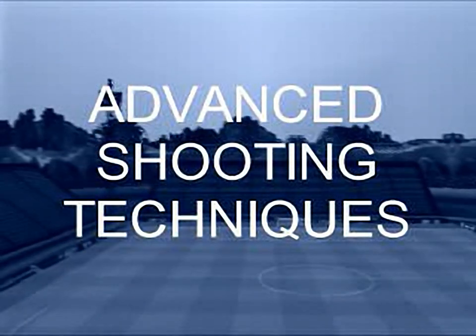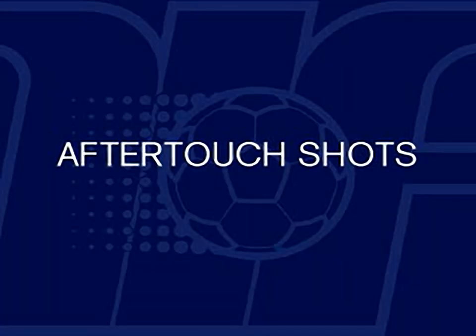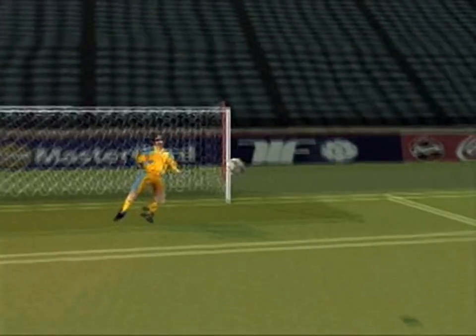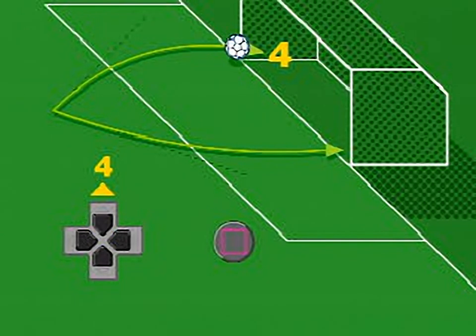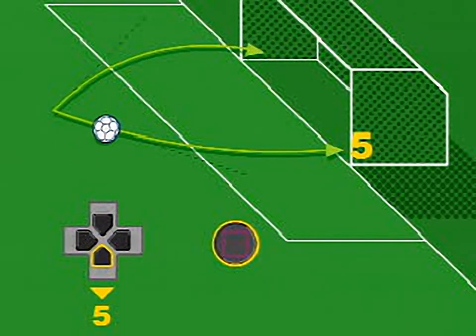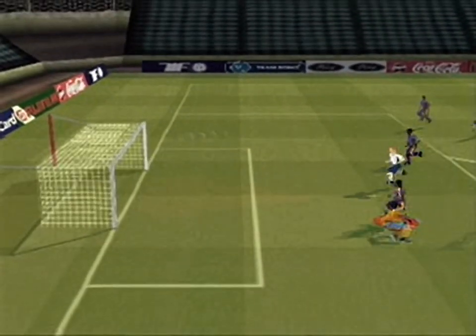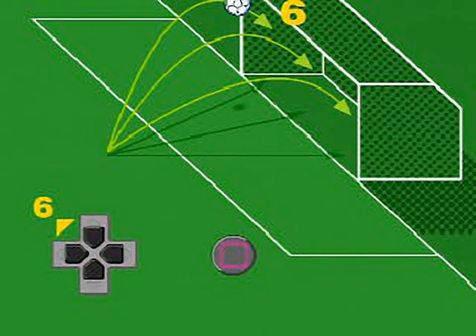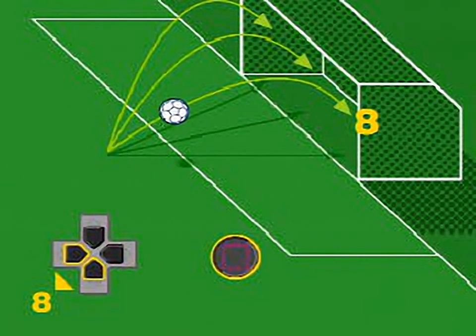This is Football 2 offers a variety of advanced shot types. To deliberately start the shot direction outside of the goal posts and curve the ball back into the target, the controller should point in direction 4 or 5 at the moment you execute the shot with the square button. To execute a chip shot, the controller should point away from the goal face in directions 6, 7 or 8 at the moment you execute the shot with the square button.